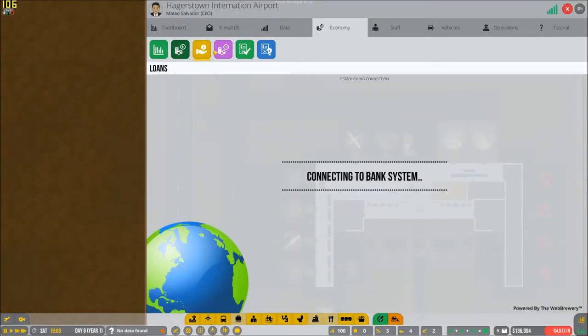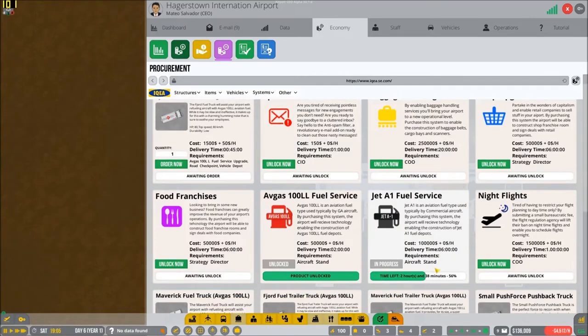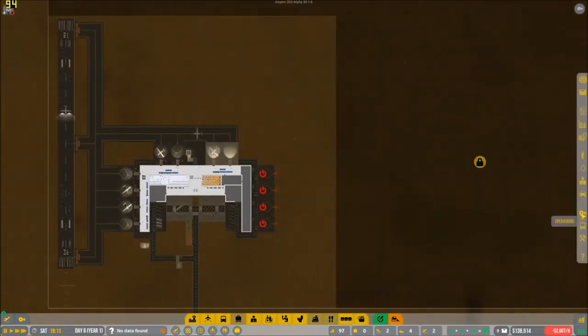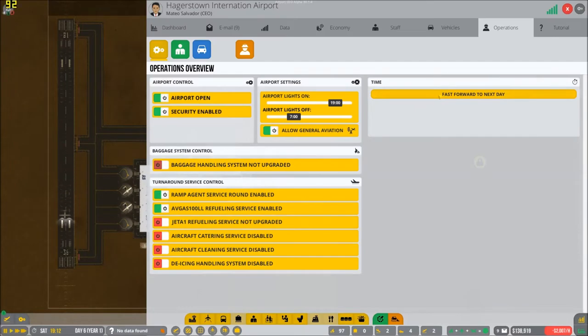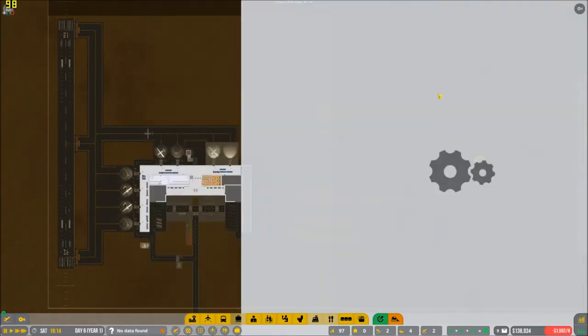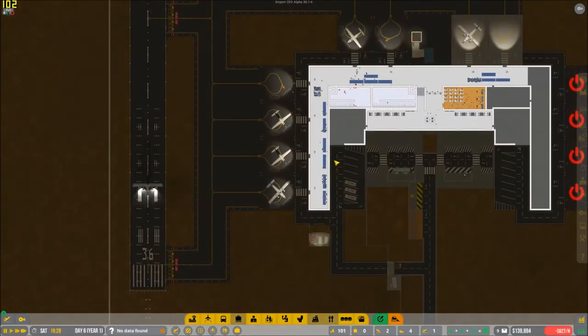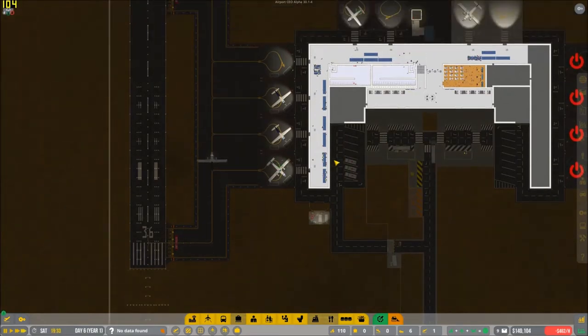Are they done with the procurement yet? No, we still have two hours left. I wonder what would happen if we hit fast forward to next day — I've never done this. So we can't do that yet — nothing's moving. We've got to wait until the airport's empty, basically.